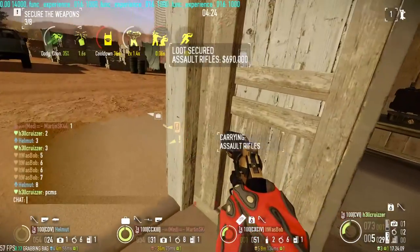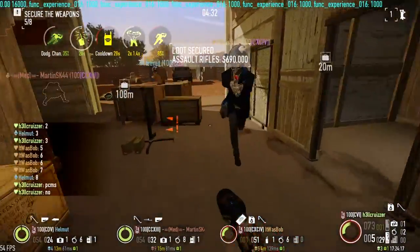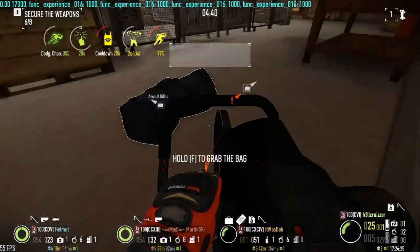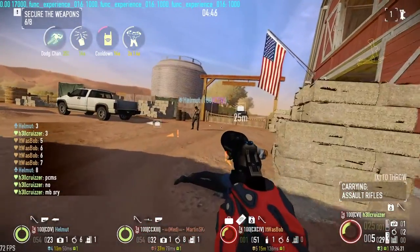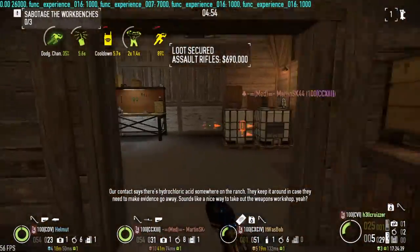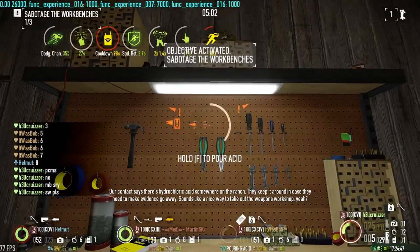Check out the digital eyes. Get down on the ground, everyone! Our contact says there's hydrochloric acid somewhere on the ranch. They keep it around in case they need to make evidence disappear. Sounds like a nice way to take out the weapons workshop, yeah?